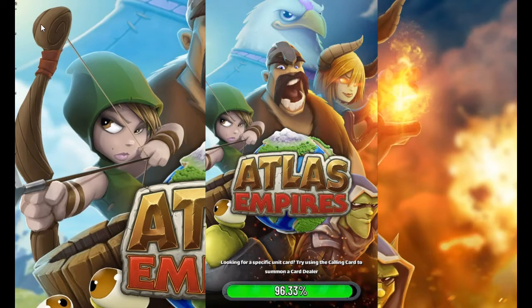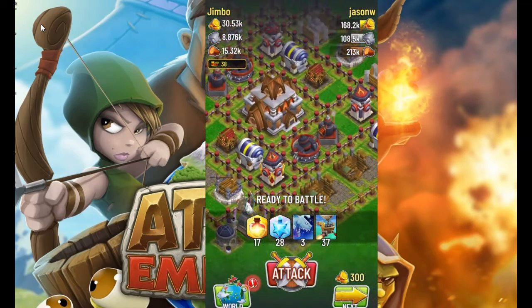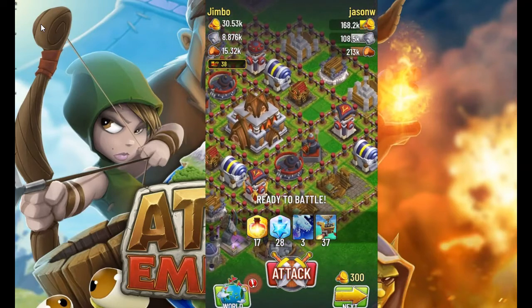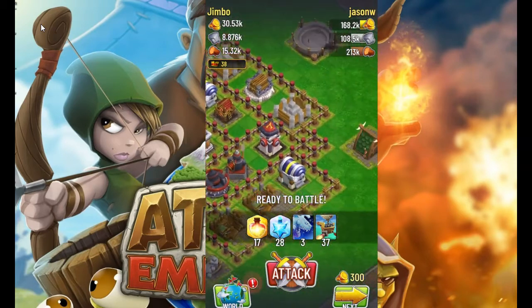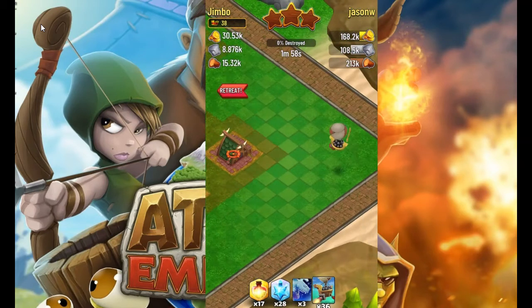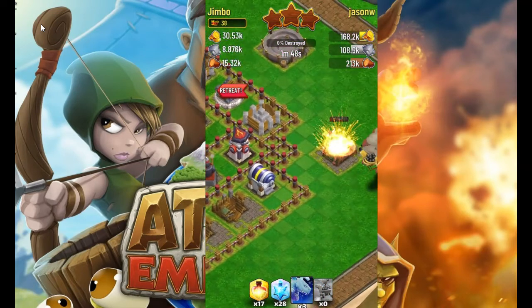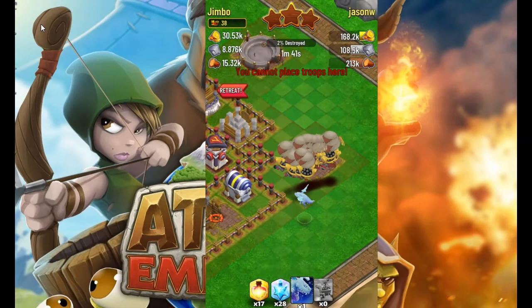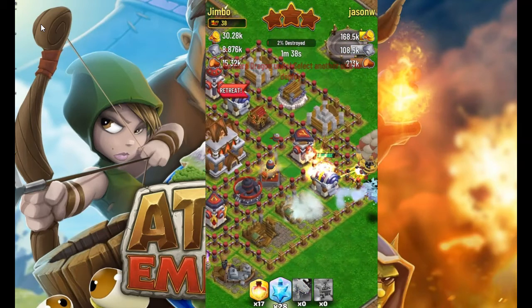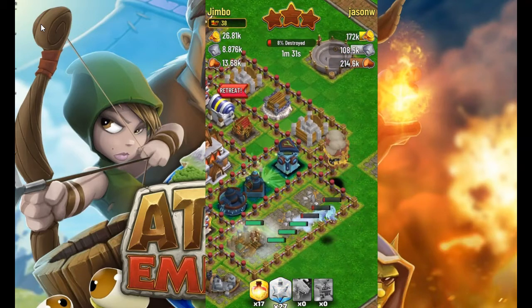We didn't use any spells last time, but of course you'd want to use spells to keep these guys alive. In a base like this with a couple of different anti-airs, you'd probably just want to focus on taking down one of the anti-airs and then retreating once you've killed the Great Hall. We'd probably put them all over here on this side, and then as soon as they start to trigger the barrel rocket, we go ahead and drop down the dragons. We can also freeze — utilizing the freeze spell to knock out that barrel rocket for a few seconds is going to be a very powerful strategy.